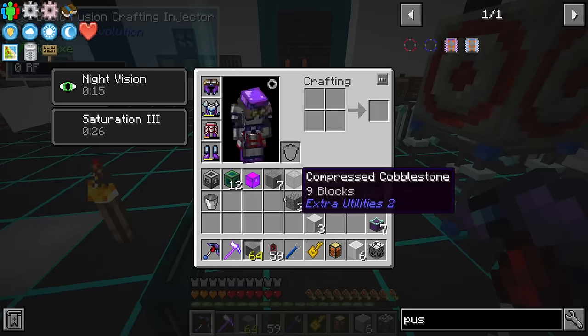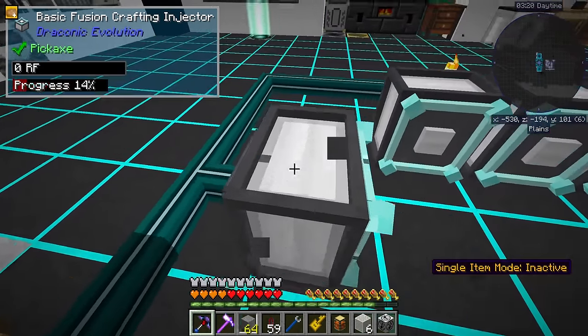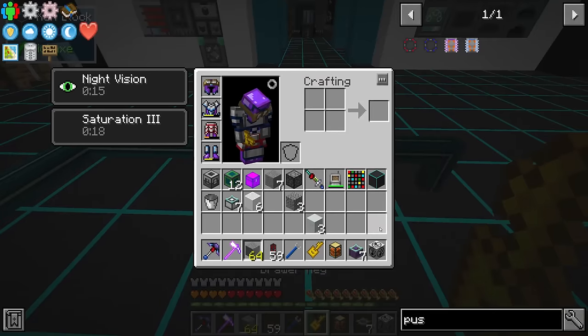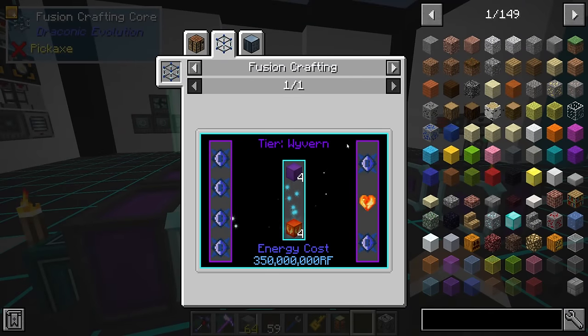That should free up a ton more power for our wyvern fusion crafting injectors, which we are going to put down. Now we're going to get rid of these basic ones and replace them with the wyvern versions. The question becomes: do we have enough stuff? I think the answer is probably yes - we need six draconian cores.